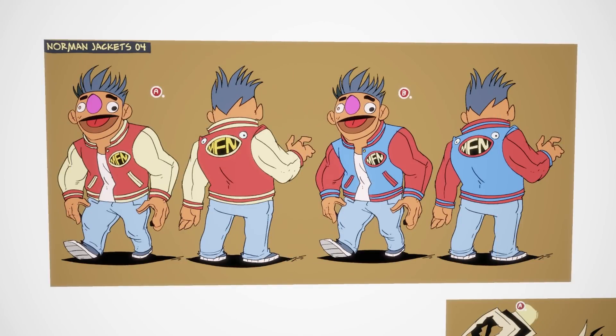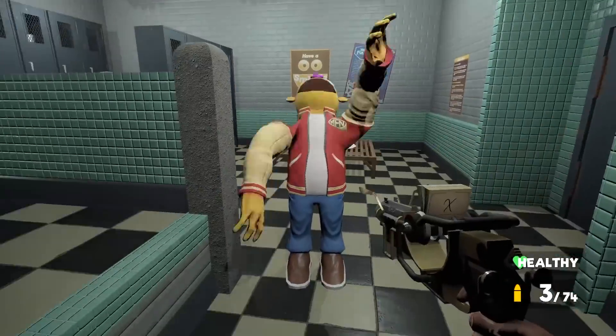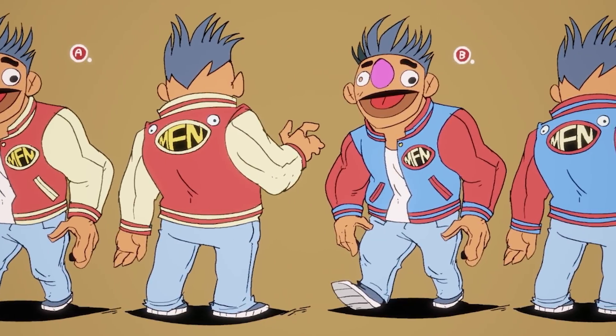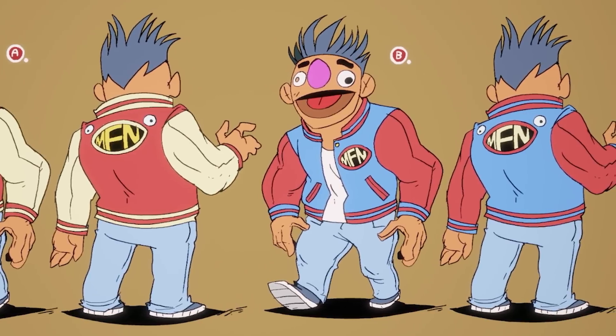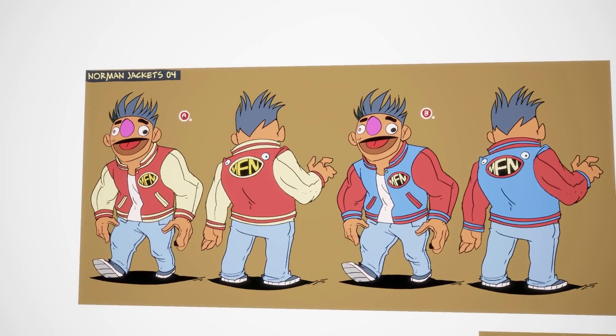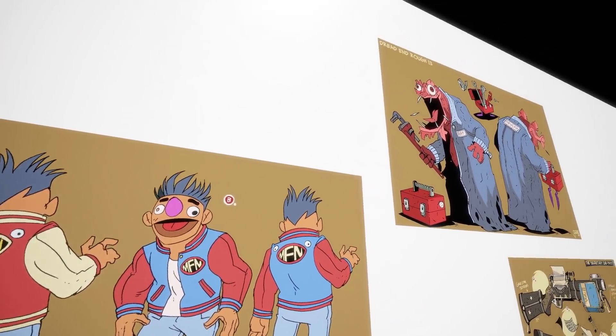Here we can see the Norman jackets — these are obviously concept designs for Norman and his clothing in the game. A really cool design. You can imagine these actually becoming merch for the game because they're actually quite cool designs and they wouldn't actually look out of place in something like Sesame Street. The artwork's really good as well — whoever's drawn these is a great concept artist. And then we've got Ray.